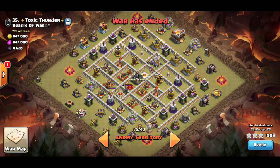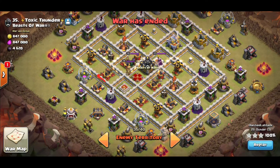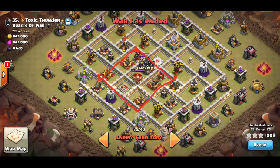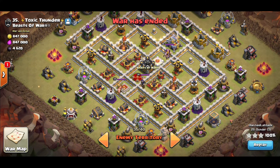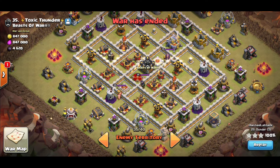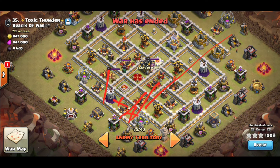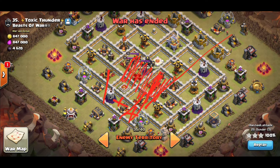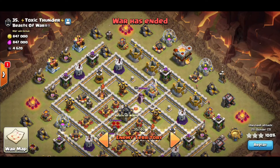Next part of base identification: where is my high hit point area? This whole section — hero, hero, X-bow, X-bow, X-bow, inferno, inferno on the back end, and clan castle. A lot of HP, a lot of damage. One way to negate that: get your miners in quick. If my miners get up to this line while my king and queen are over here tanking the X-bows, my miners can sneak in under heal. That area isn't really going to be an issue — the biggest issue is the eagle.